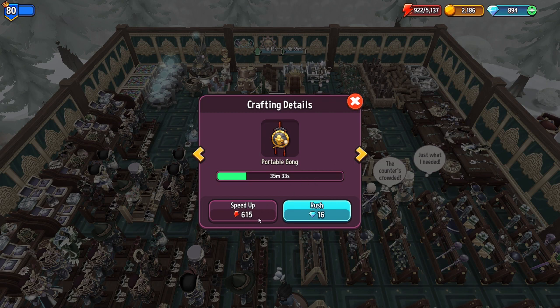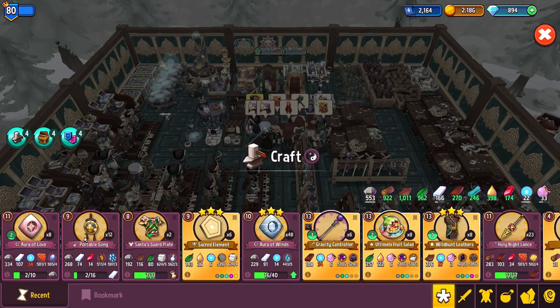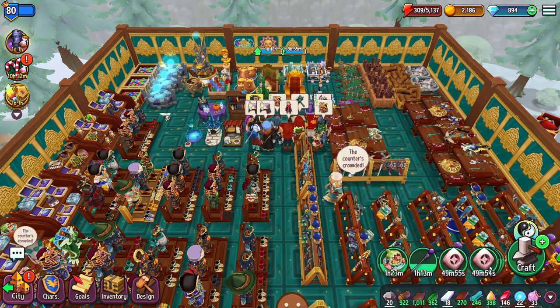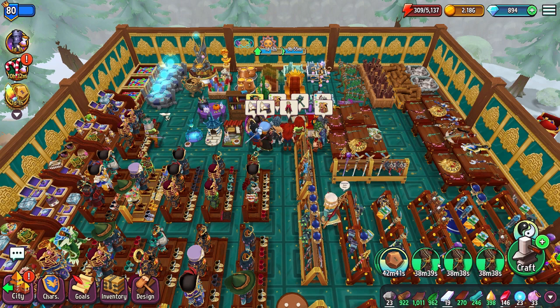The energy cost goes down periodically with time, so the closer to the end, the less energy you'll spend. Speeding up crafting lets us craft more items and build up our storage faster.